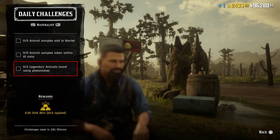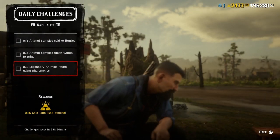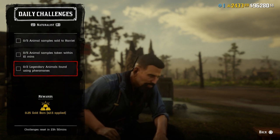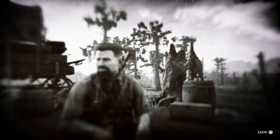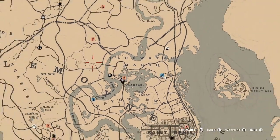For two legendary animals found using pheromones, go up to Harriet and request a legendary animal mission. When you see that question mark on screen, drop a pheromone — you can get pheromones from Harriet. Do that for two and that challenge will be completed.